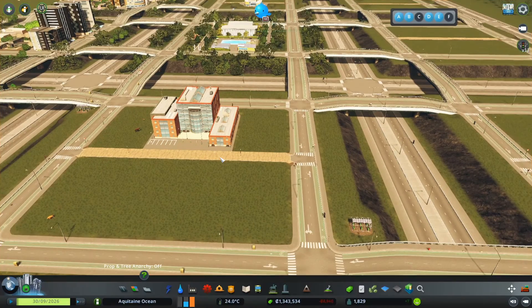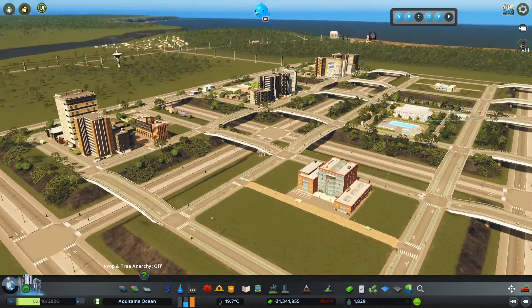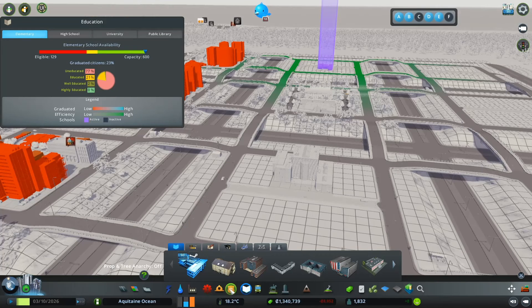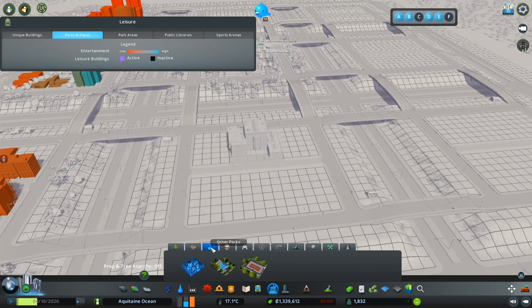We're going to start off by adding some things to this area. I've added a proper budget so we can simulate the arrival of grants. We'll convert it times 10 for the euro equivalent — so about 10 to 13 million euros — which will be more realistic than having an infinite budget.